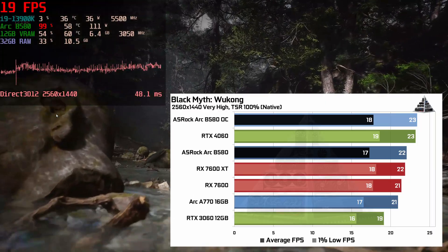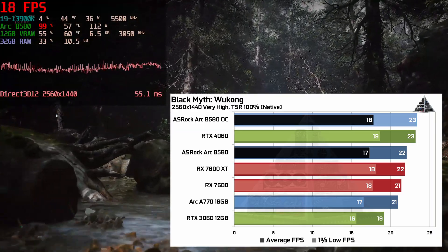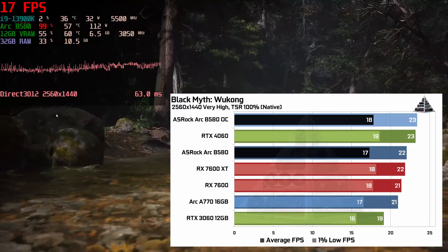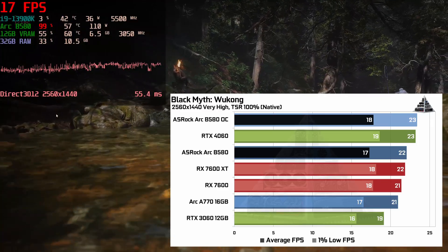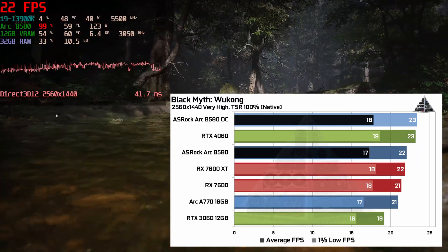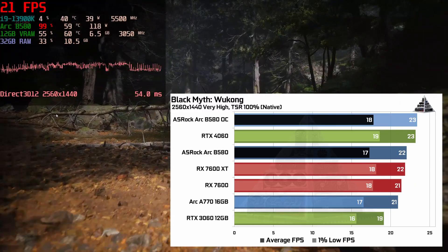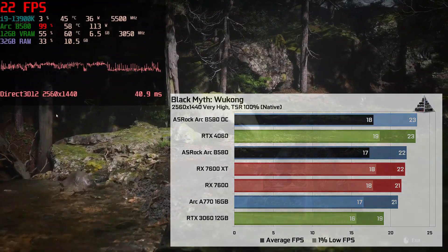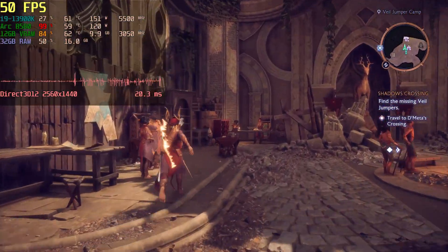Black Myth Wukong saw about a 2–3% improvement, going from 22 to 23 fps on average — not a lot. I'm testing at 1440p because that's where the Arc B580 performed best relative to the competition. This pushes the card to its limit so I'm not CPU limited. Dragon Age: The Veil Guard went from 48 to 51 fps — 3 extra frames, about a 6% boost.